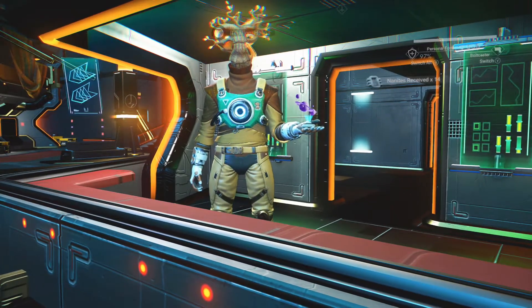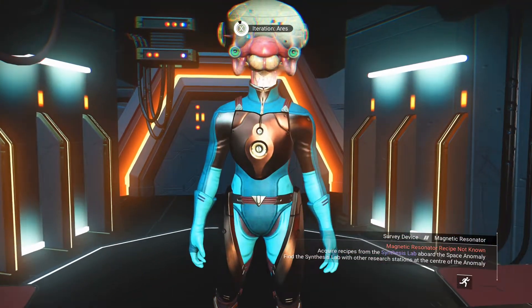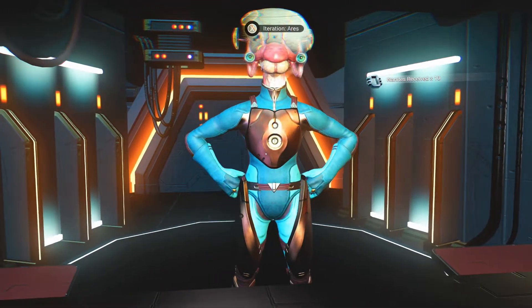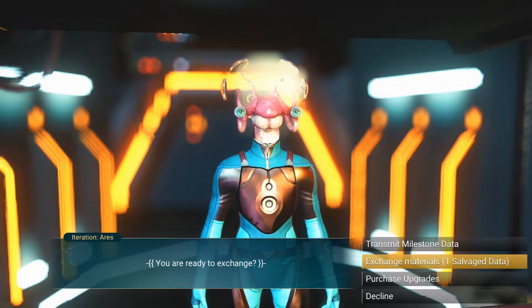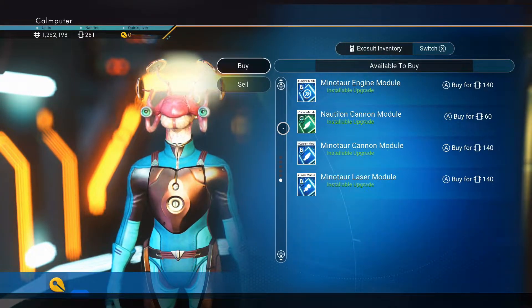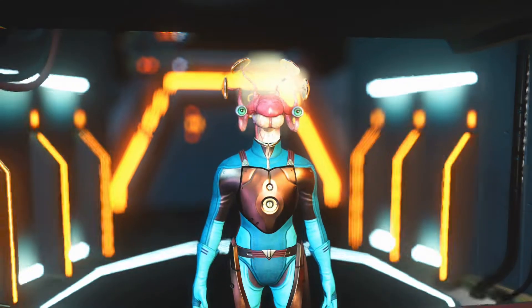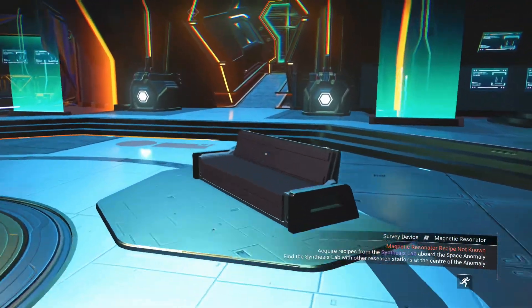Nanites: 15, for sanitary information. Got it. Transmit milestone. Exchange materials. Fair exchange — nice! That might have been a bad idea. Salvage data, I think, give you 15 if you refine them. So probably that was a bad idea. You don't have any S-class ones though, and I don't have anything to sell you. What was that last one? Oh wow! I mean, yes, fine. Thank you. I wasn't using it anyway.